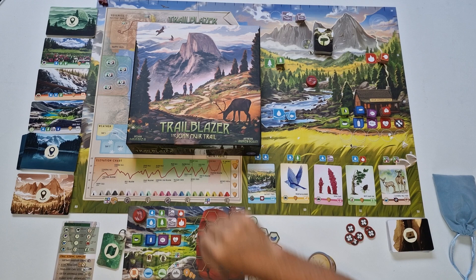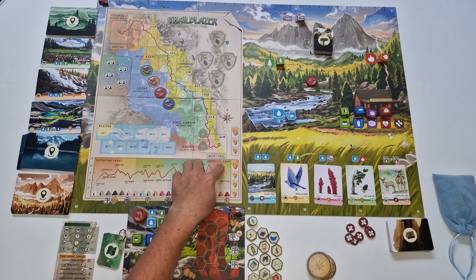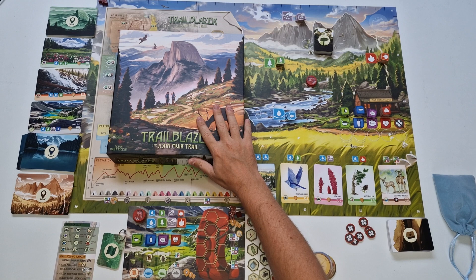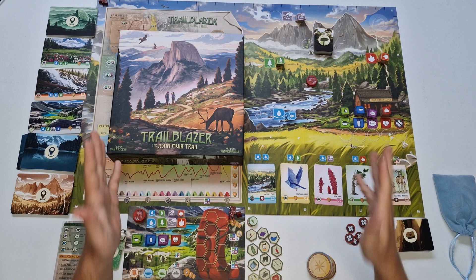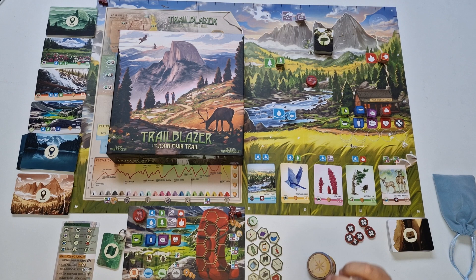It's a game for one to four players in which you will be trekking the legendary John Muir Trail, hiking up from Happy Isles all the way to Mount Whitney and ending up at Whitney Portal, as you can see by this elevation chart that illustrates the trail in a very detailed way. In this video we will cover how to play the multiplayer version of the game, and for now let's dive into the rules and how to set up the game.